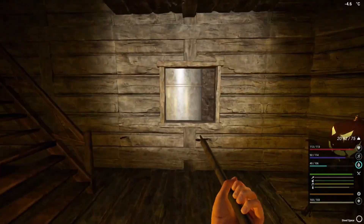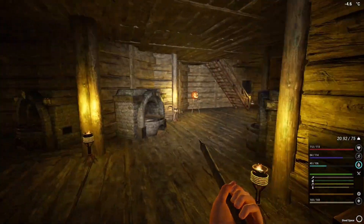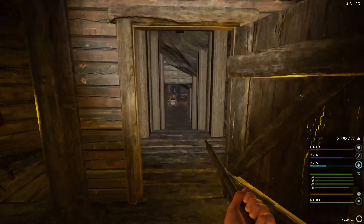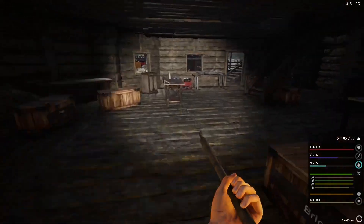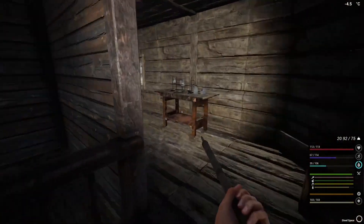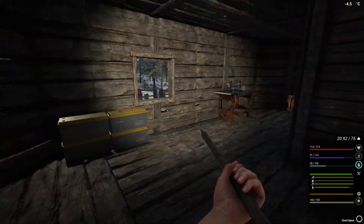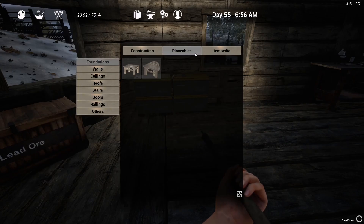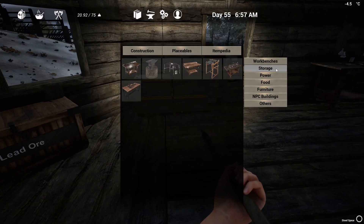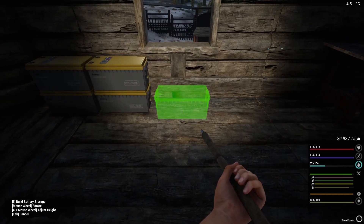We've got the aluminium extractor there, and this aluminium here, plus another aluminium that hasn't been built yet — we're going to build that up. But I'm going to concentrate first on the batteries. I've had a look and I think we've got enough stuff. I know we haven't got any lead but I've actually collected some lead, and I've got an idea for accessing the cave once we've built up a bit more.